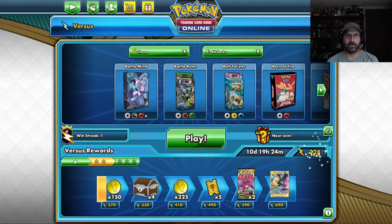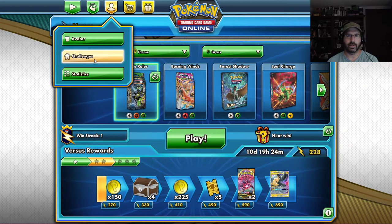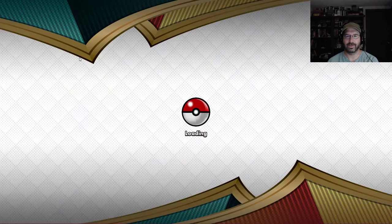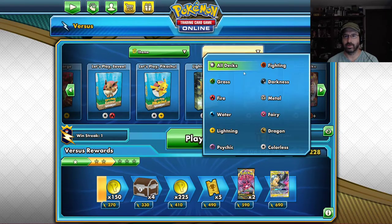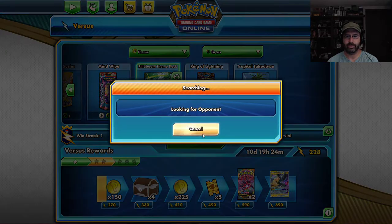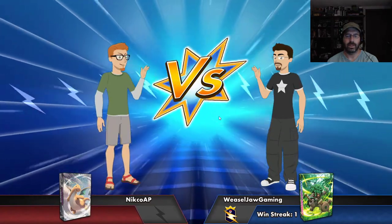Since we've already started on the grass challenge, we need another 6 knockouts. We'll go ahead and start working on that. Narrowing this down to grass — what we want to go with is, of course, the Rillaboom. Tropical Takedown would be a decent one also. The Dragonite deck — this one's got some tricky little maneuvers it can play.